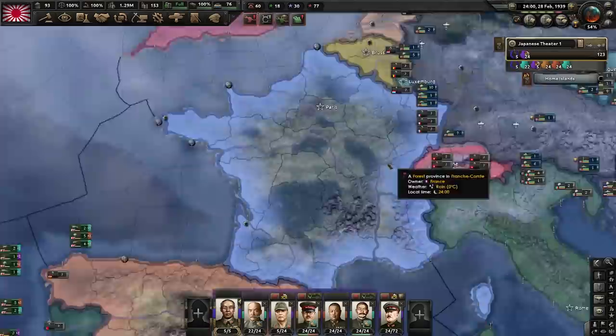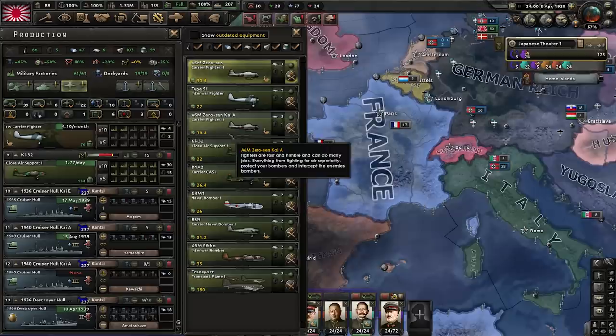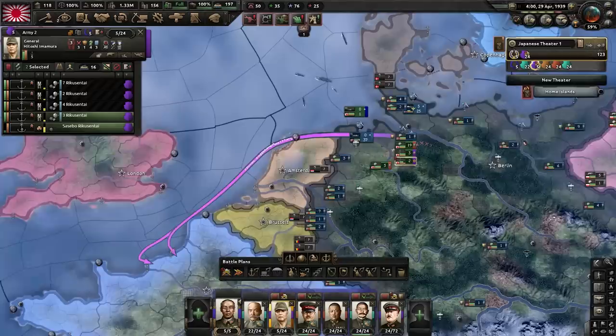We're building a spy network in the south of the United Kingdom and north of France — we won't be able to get a collapse but it will help our initial invasion. As an Axis member, we just wait for Germany to kick down Poland's door, then immediately join the war. We're going to invade northern France, knock out France, and then go straight for the United Kingdom. The Zero is in production — upgrading the engines a little bit gets us a good carrier fighter. It's a bit less range but well ahead of time and actually a decent airplane.